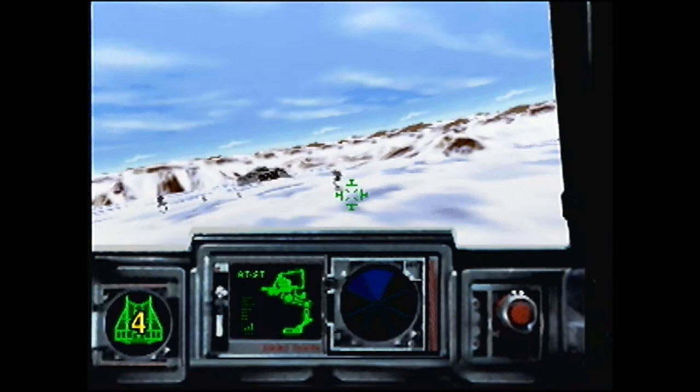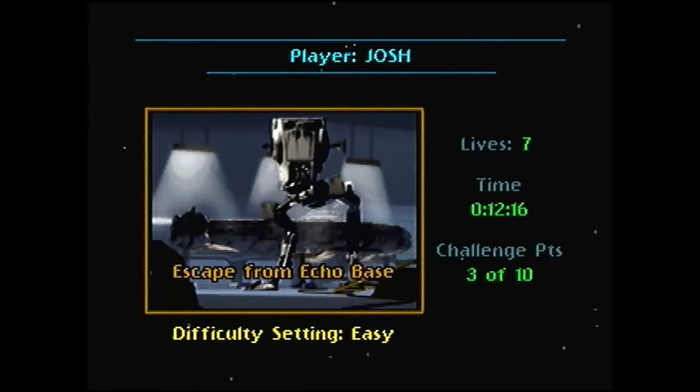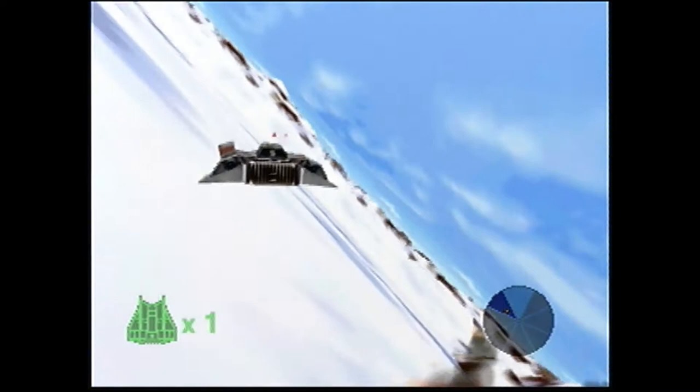While the Battle of Hoth shares little in common with the bulk of the game, there is one connection that is quite clever. Here in this first level, AT-STs are pretty easy to take down — just point and shoot. But at the end of level 2 when the player is on foot, a single AT-ST makes for a very challenging boss fight. It's much like a Metroid game where you start off with all your abilities, and then lose them after the opening sequence. They share the same enemy, but level 1 makes you feel powerful, while level 2 does the exact opposite. It's a great use of juxtaposition.